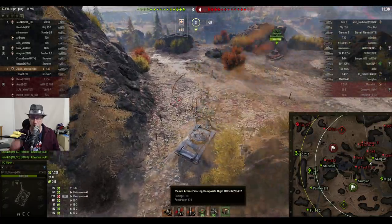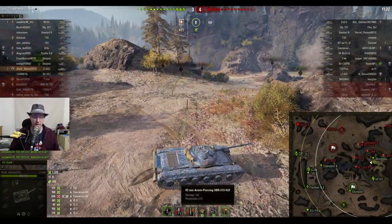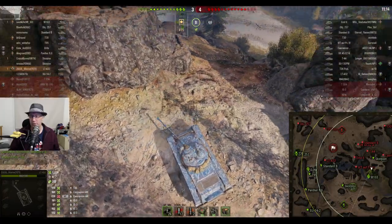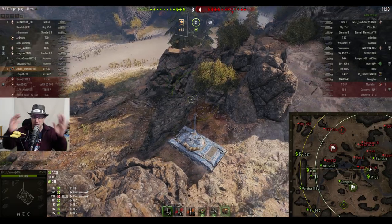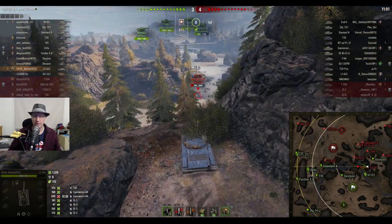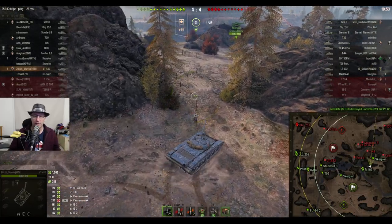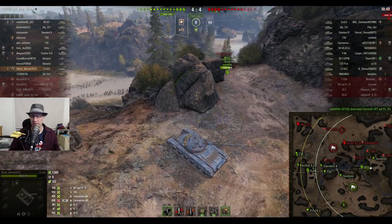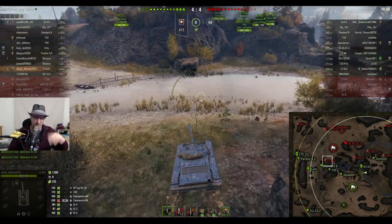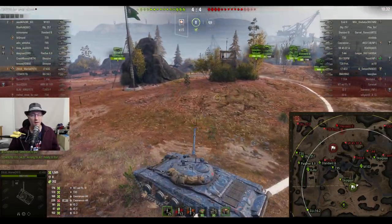He wants that 300 damage. The LT-432 stats: it's an 85mm gun - standard is APCR, 180 alpha damage, 176 penetration; premium is AP at 218 penetration, which is the opposite to how a lot of tanks normally go. Three to four's the score. He's just kicking back on the hill - wagons all in place, surrounded, but very careful not to throw his health away or let that Waffenträger shoot him. He must have already fired once - Zulu shoots him, and the M103 confirms the kill. Now it's even again at four apiece.